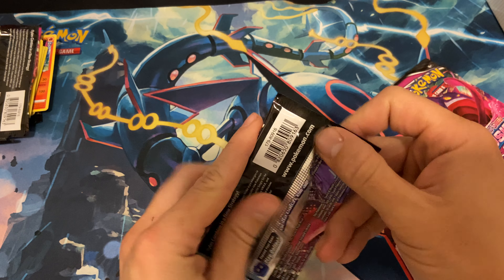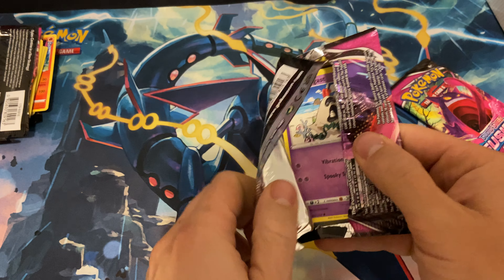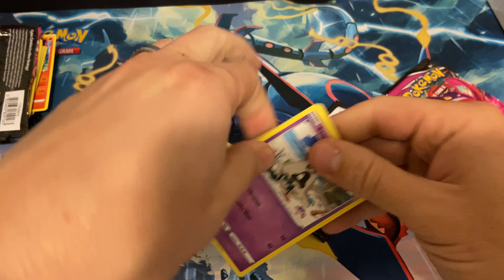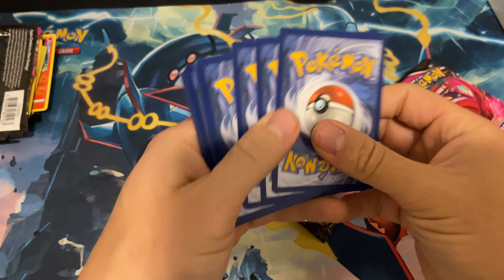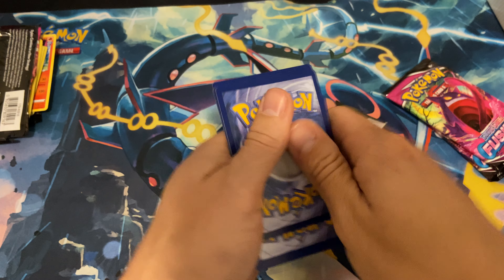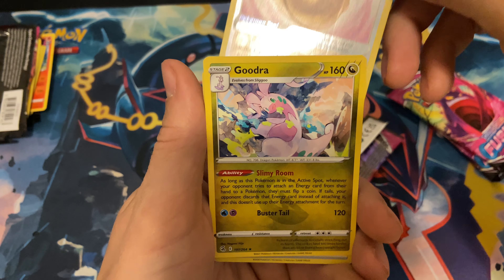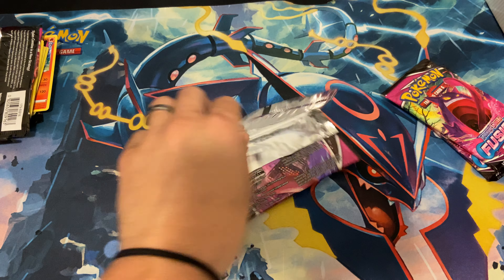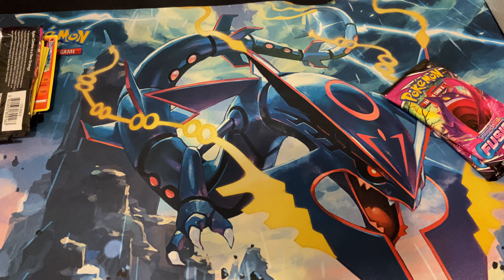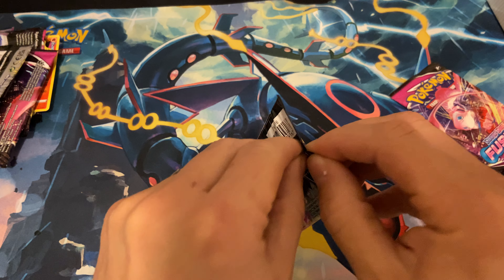Here it is — this is the pack, this is the pack that we're gonna get, we're gonna pull that V-Max right here. We have a Farewell Bell and a Gudra non-holographic. Four packs down, no big deal.